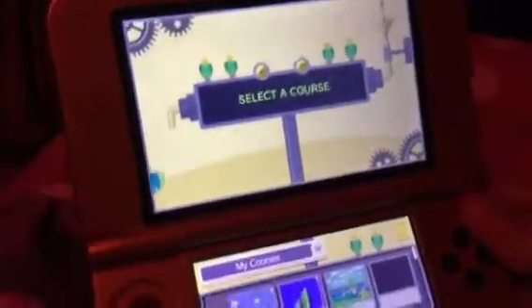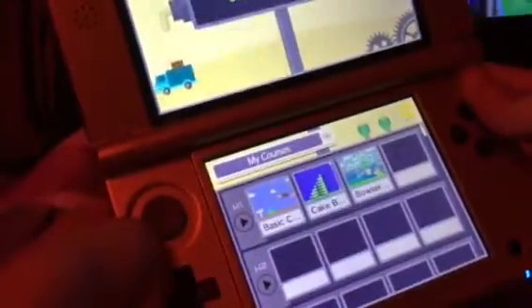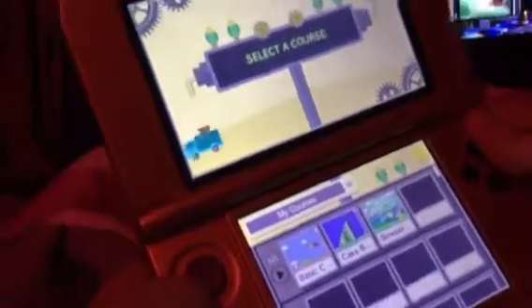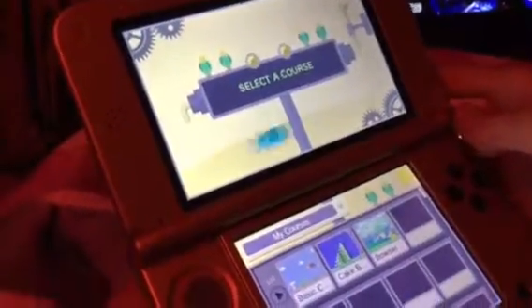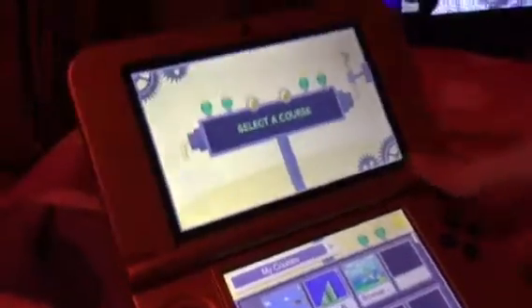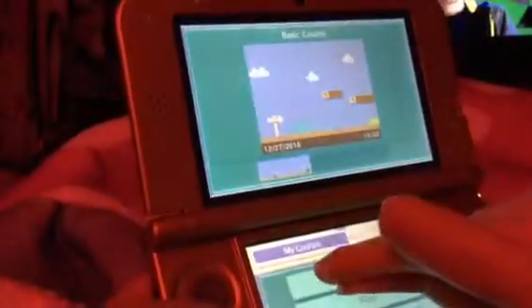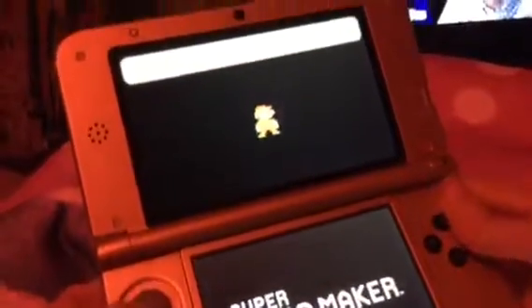I finally get to start the gameplay of Super Mario Maker. Right down there on the bottom screen, I have my courses that I recently made. This is the basic course, Cake by the Ocean course, and Bowser and World 1 of 1. So anyway, before I do Cake by the Ocean, I'll do the basic course that I recently first made. It's actually the first one I've made.